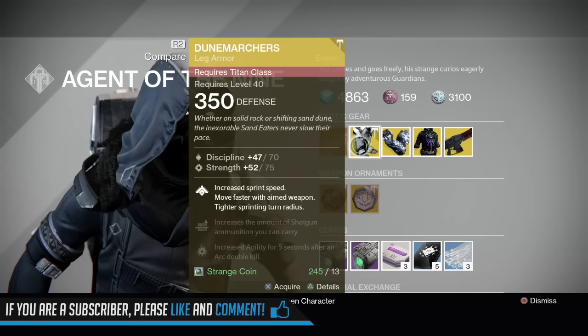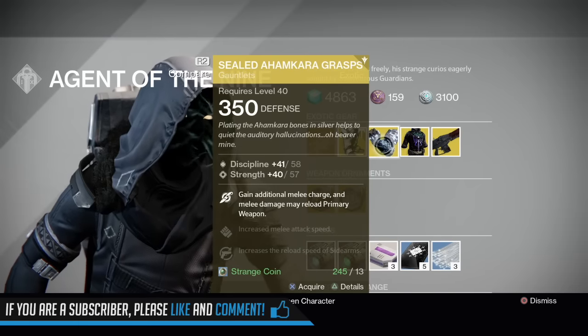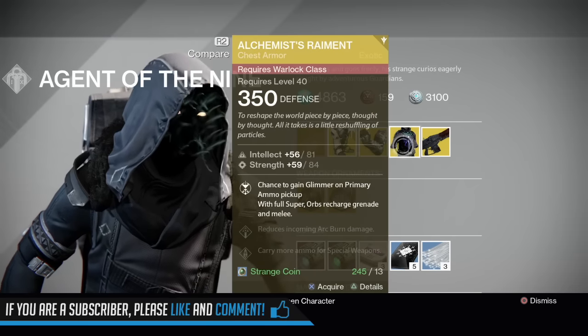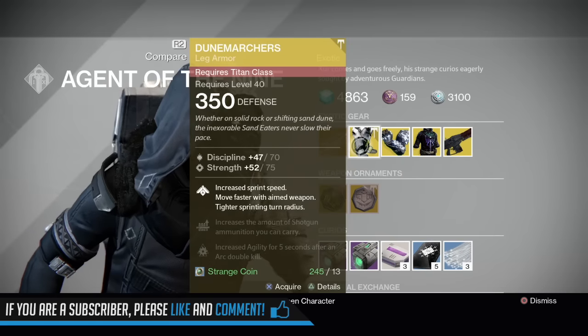Looking at Destiny Item Manager, the stat roll for the Dune Marchers is 88% tier 12, the Ahamkara's Grasps are at 99% tier 12, and the Alchemist Raiment is at 94%. So let's go ahead and look at the Dune Marchers.